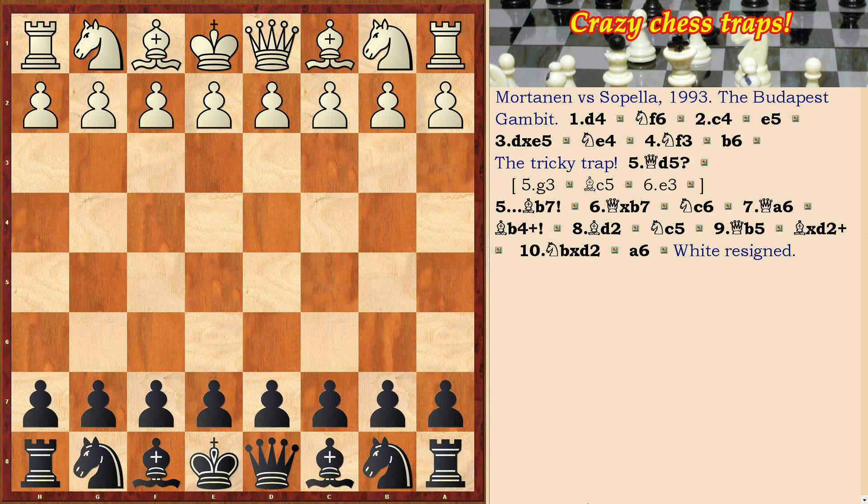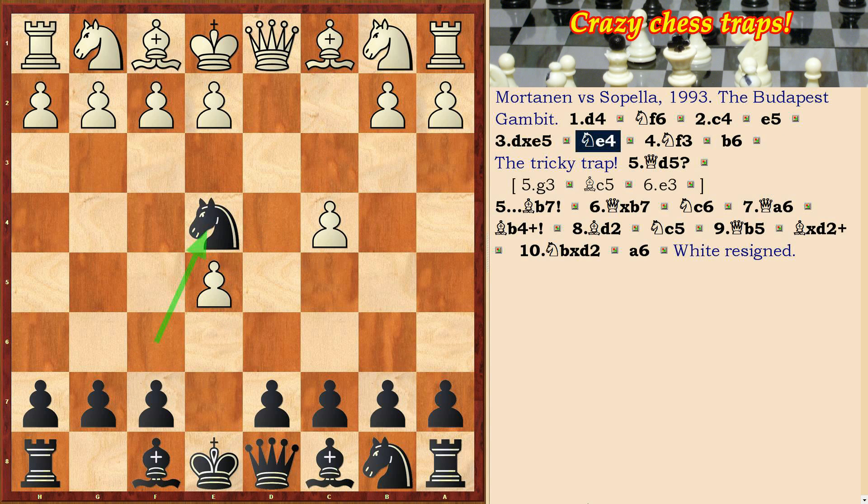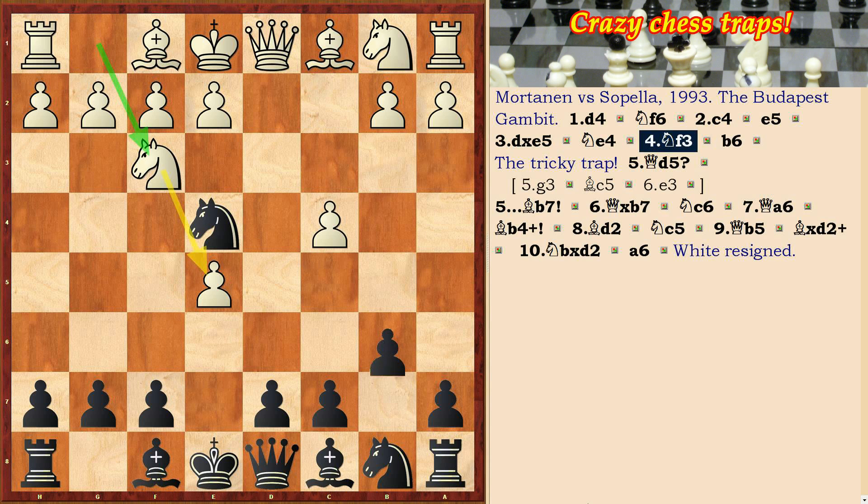In this video we can see a tricky trap in the Budapest Gambit opening. d4, Nf6, c4, e5, dxe5, Ne4, Nf3, b6.